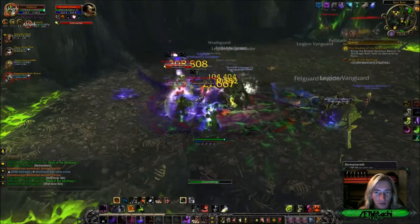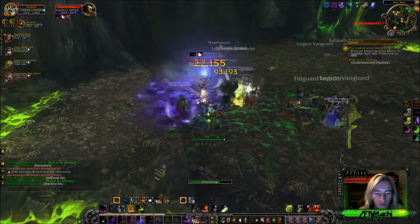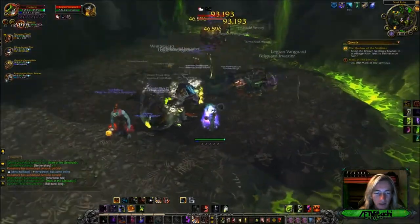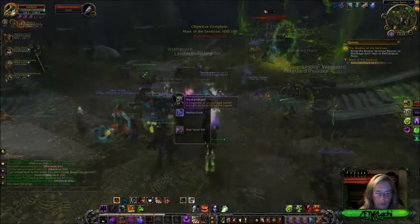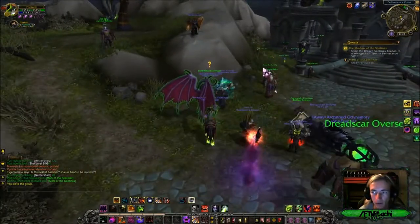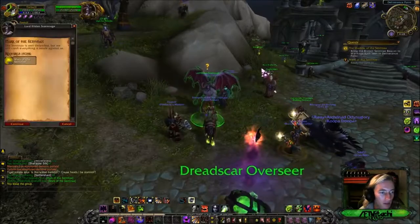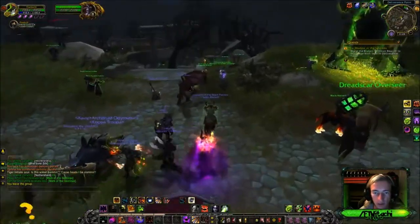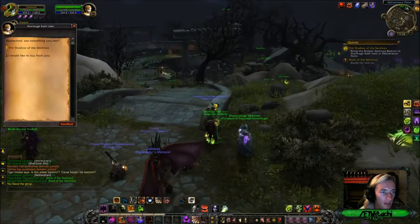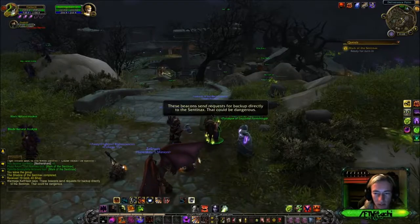Nice portal. We're gonna go ahead and turn it in. We also got the Shadow of the Centenex item from doing that. Let's turn in the drop item first and then we'll turn in the main quest.